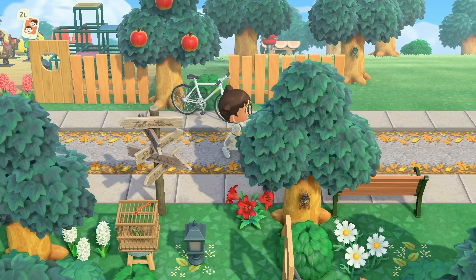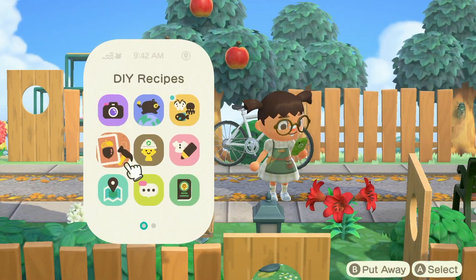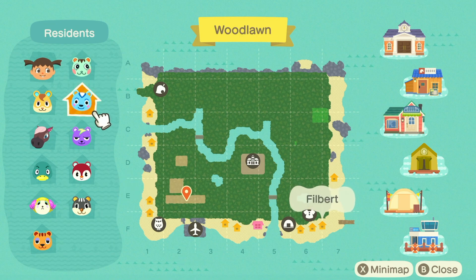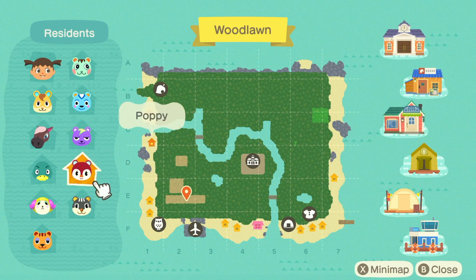This is what I have done so far on my island — not much is decorated at this point. Here's my map: I finally got done completely flattening the back part of my island, besides two little spots with a rock and some flowers. I am slowly working up to an all-squirrel island — I have Mint, Filbert, Static, and Poppy.